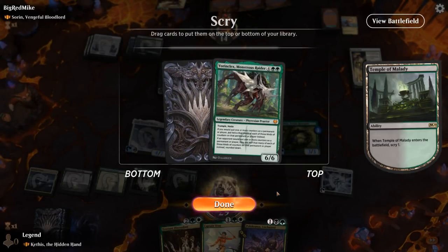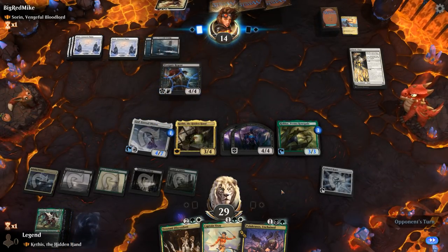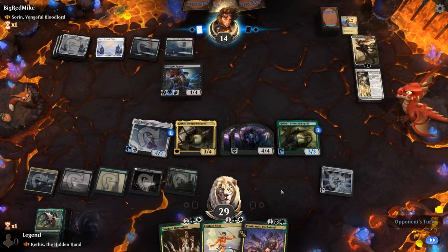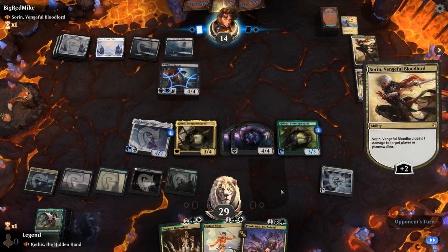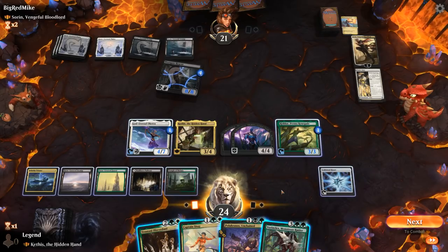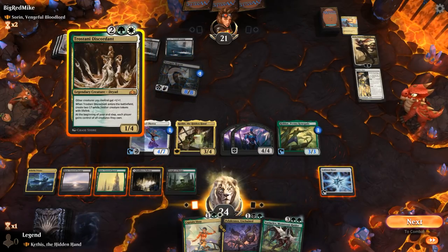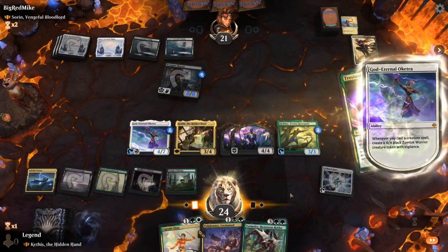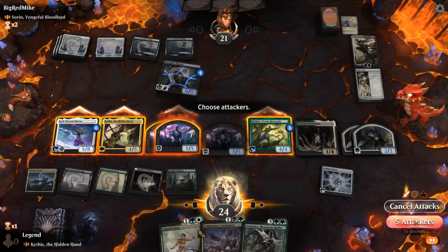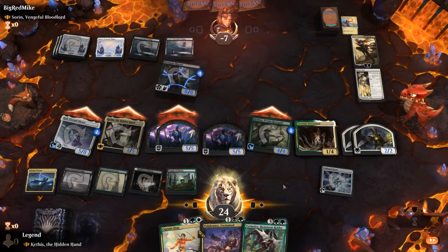A Vorinclex can be bad — I'll keep it. Sorin gives Regent lifelink, which might make it more difficult to race. Assuming the opponent doesn't have interaction, do we kill them if I play Vorinclex or Trostani? Not going to do the math here — just smash. Looks like this should be enough assuming no removal. On to the next one!